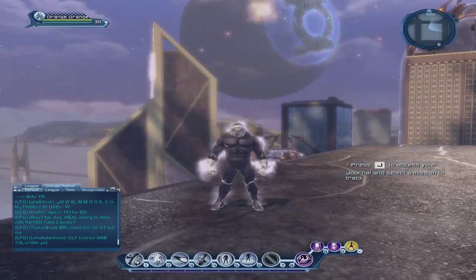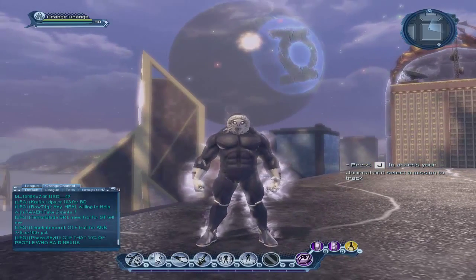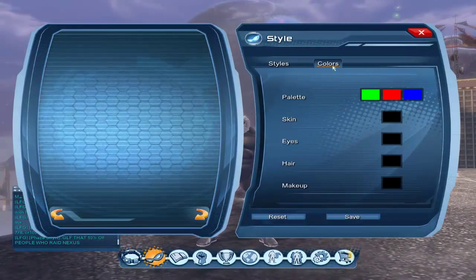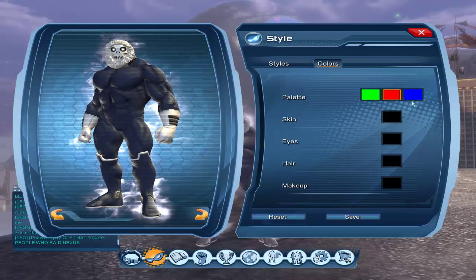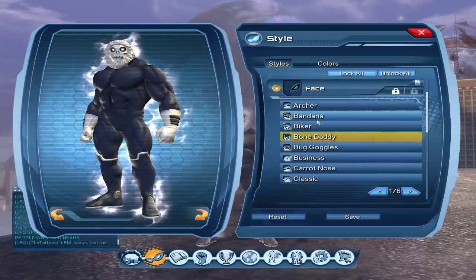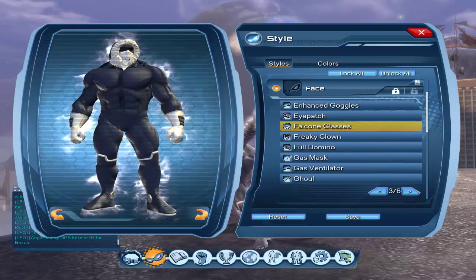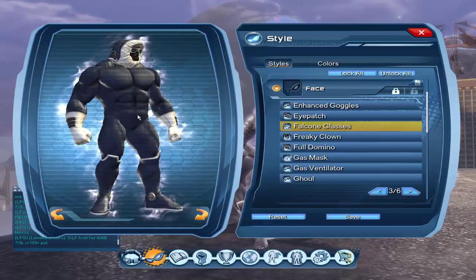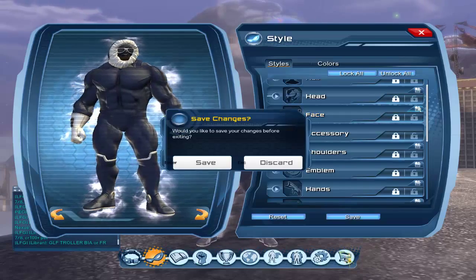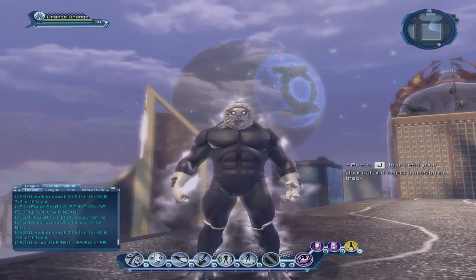If you guys have any ideas on what should be changed, just post it in the comments. Also, if there was just one more color you could give to your character — like a fourth color — it would be awesome. And if you could wear two face pieces, like if I wear this and falcon glasses, which are really awesome, it would just look cool — being able to wear more styles. Yeah, that's pretty much it, post your ideas in the comments, and I'll see you guys later.